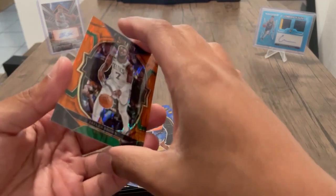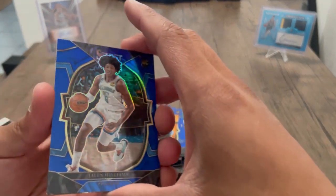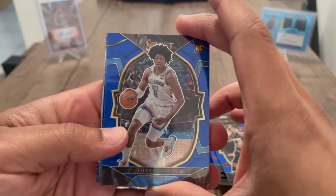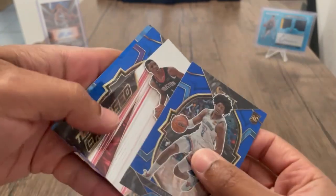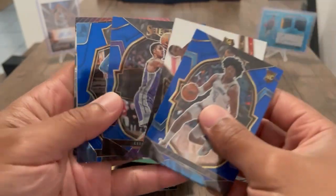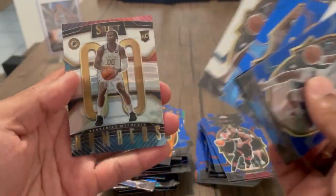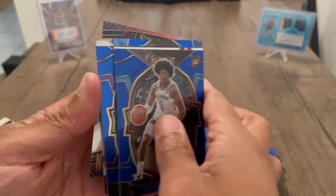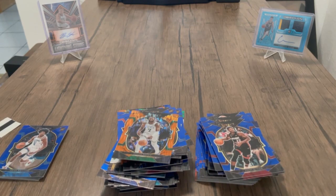Well, this was definitely better than the Mega. A little recap: got the Blue Holo J-Dub, Jabari Smith Jr. insert, Keegan, more J-Dub, more J-Dub, and then Benny D, Benny D. Thanks for watching — if you haven't, like, subscribe and comment, and check out my previous videos. Have a good one!